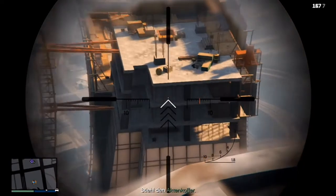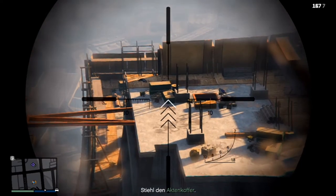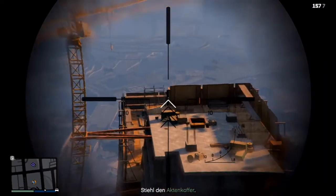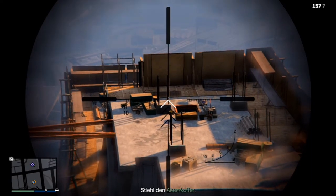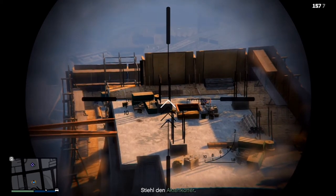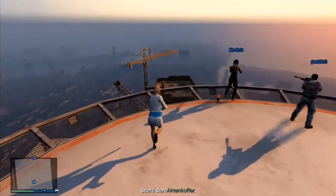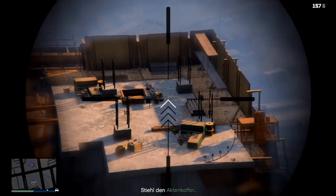As you can see on the left side of this construction site, there's a crane. You can also climb up the crane to get on the roof, but remember that when you are at the same height as the lowest part of the upper section of this skyscraper, there are many enemies around the files you need. They will shoot you down while you're climbing up, so it's not the best way, and we didn't choose it.